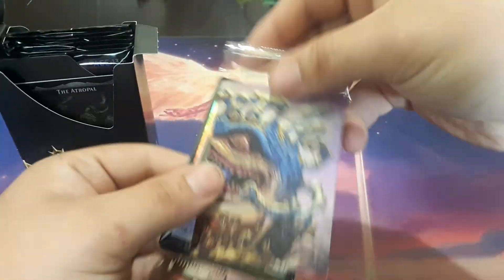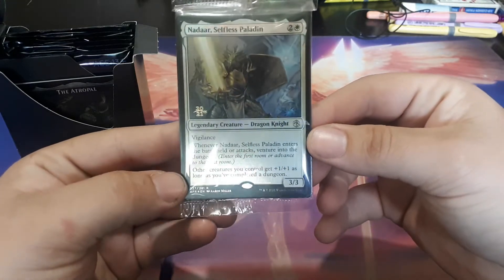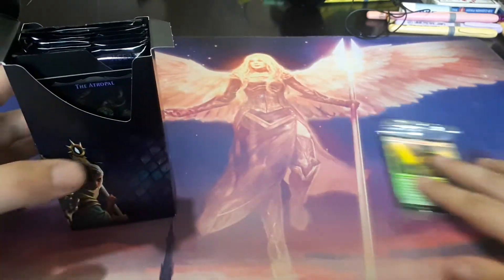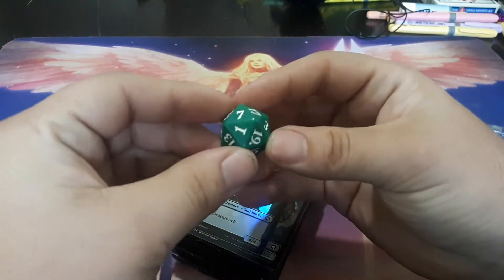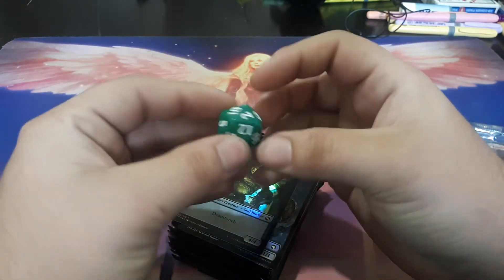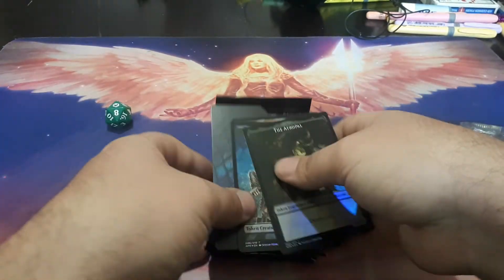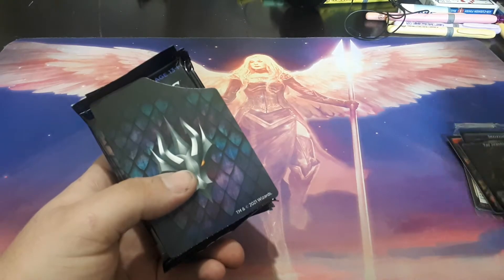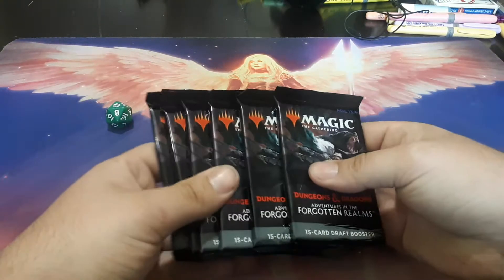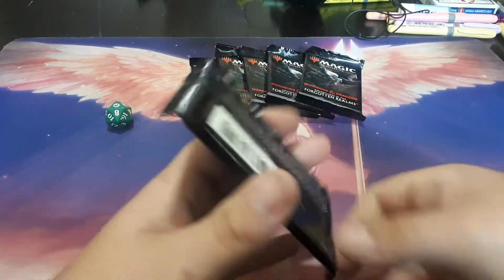Ooh, and what do we have here? Nadar, Selfless Paladin. Very nice. So we have our packs and the little dice — these are d20s, not spin-downs. And then we have our tokens that come with the D&D set. We have our packs. So let's give this a shot and open up our first pack.